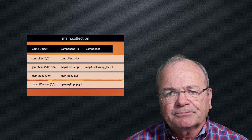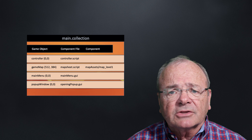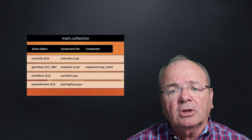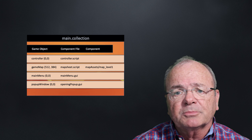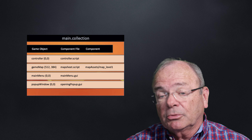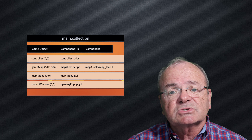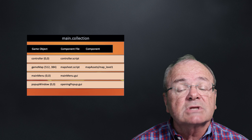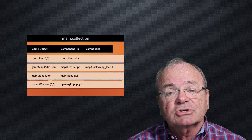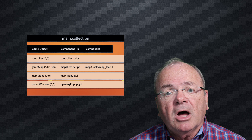Looking at the other important folders in the project window, we have a modules folder containing two Lua module files: our animation functions and our FPS frames-per-second utility functions. We'll walk through those in detail in just a moment. All scripts are placed in a single scripts folder. For this first build, we have a total of four script files: a controller script, a map sheet script, and two GUI scripts — a main menu GUI script and the pop-up window GUI script.